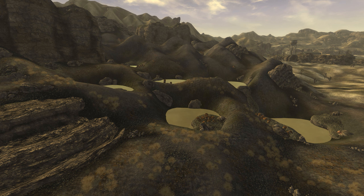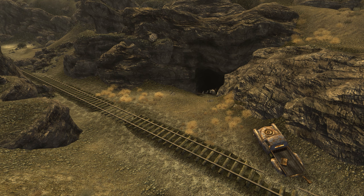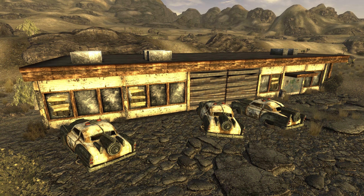Farther southeast, a coyote den cuts into the hillside along the railroad track. South of Prim, an old Nevada highway patrol station has been taken over by the Jackal's Gang.